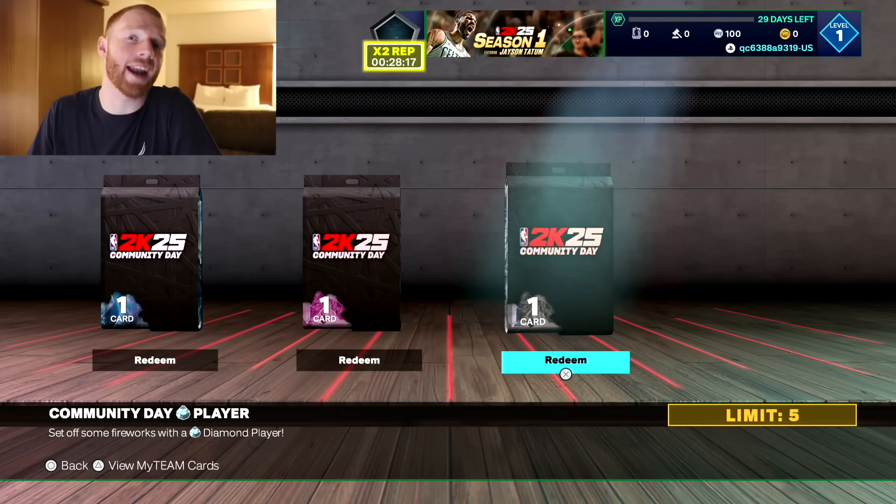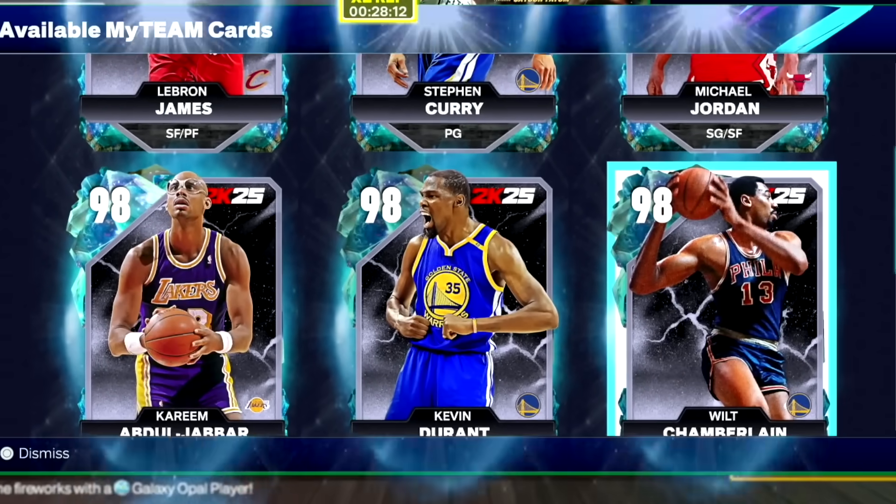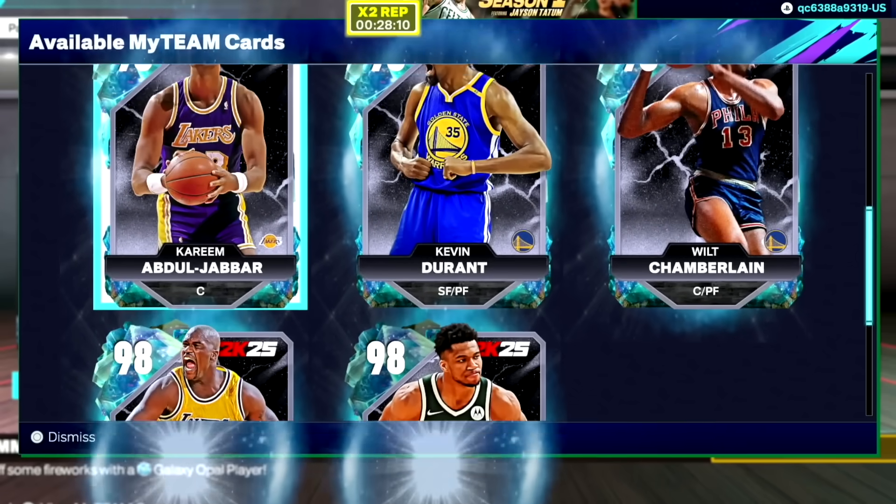Then we lined up and looked at our packs. I decided to have a look at who's in these packs — I don't think these players are actually going to be there on day one. I think they were just added in for Community Day for us to see the animation and use them. So there's some crazy players like LeBron James, Steph Curry, Kevin Durant, Giannis Antetokounmpo, Kareem, and Shaq. The only ones I really wanted to pull were either Kevin Durant, Steph Curry, or LeBron.